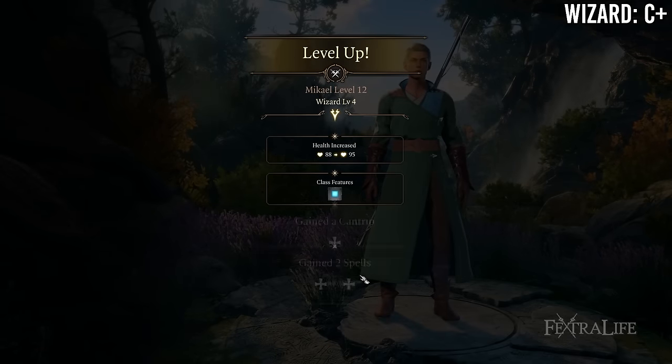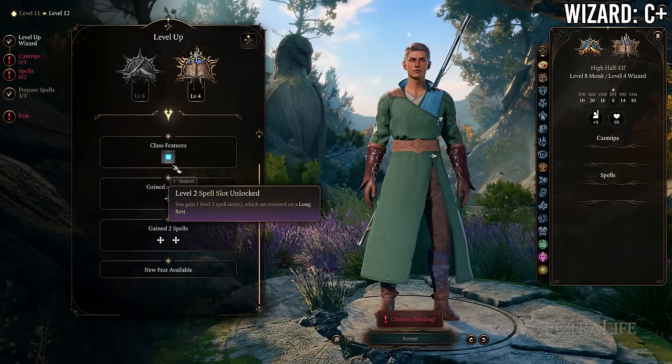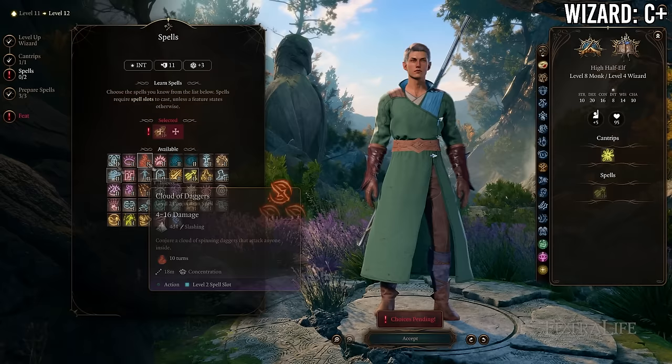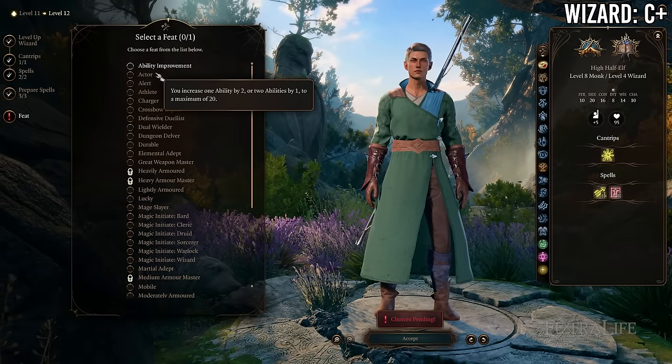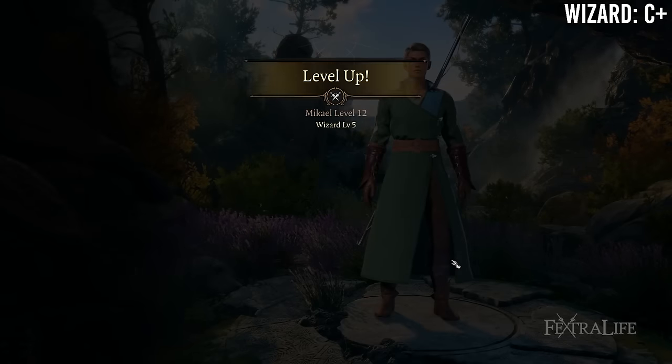At 8 Monk / 4 Wizard you gain a cantrip and a feat in exchange for losing Advanced Unarmored Movement and some unarmed damage. If playing unarmed you'd either want to go much lower like 6/6 or stop at 9/3. But if playing with a weapon this is probably a fair trade.